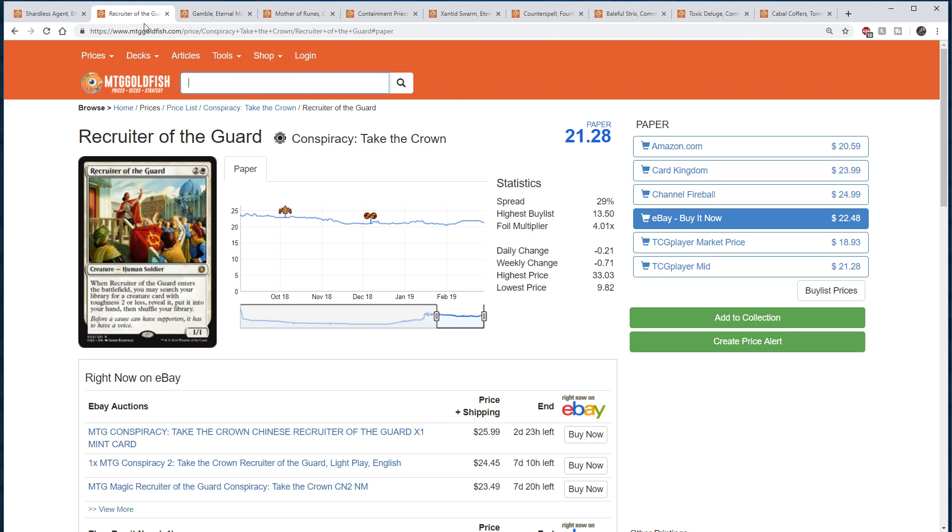They have to have cards like this, because I think they learned their lesson from Commander 2018. Commander 2018 banked on new cards to sell the set. They had a lot of success with Commander 2017 cards holding a high price tag and being the chase cards, like Teferi's Protection. However, Commander 2018 contained very few brand new cards that people were buying off the shelf to get. The lack of reprint equity out of Commander 2018 led to dismal sales. I don't think they're going to repeat this problem with Modern Horizons. Recruiter of the Guard is one of those cards that holds a high price tag, is not on the reserve list, and I think is safe enough for Modern.